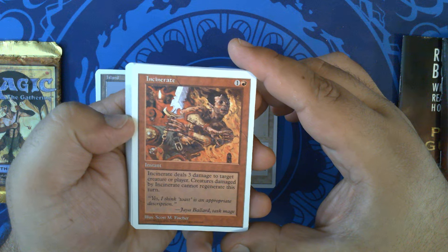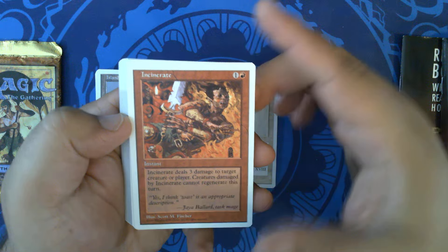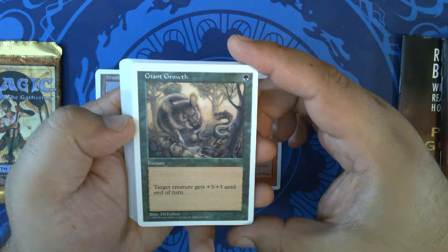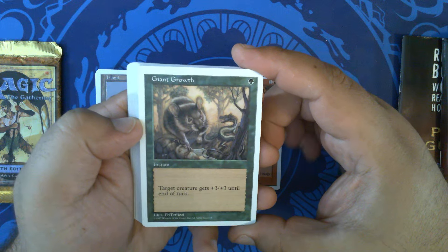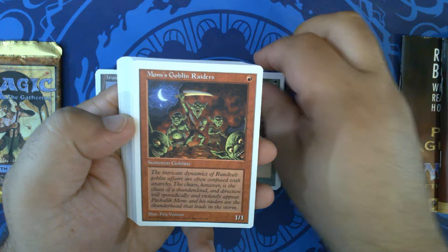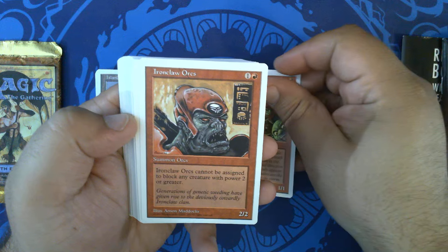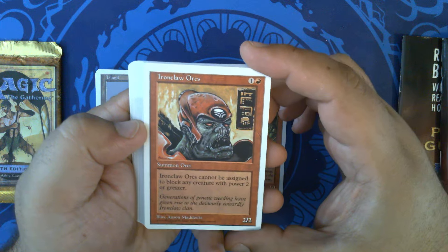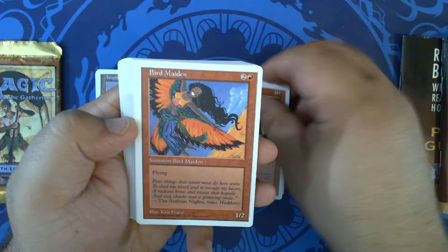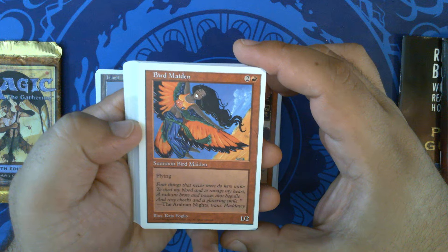I don't think this art for Incinerate ever saw a black border printing. Giant Growth — I think many people are familiar with this art for Giant Growth more so than the original. Mons Goblin Raiders, Ironclaw Orcs by Hanson Maddox.